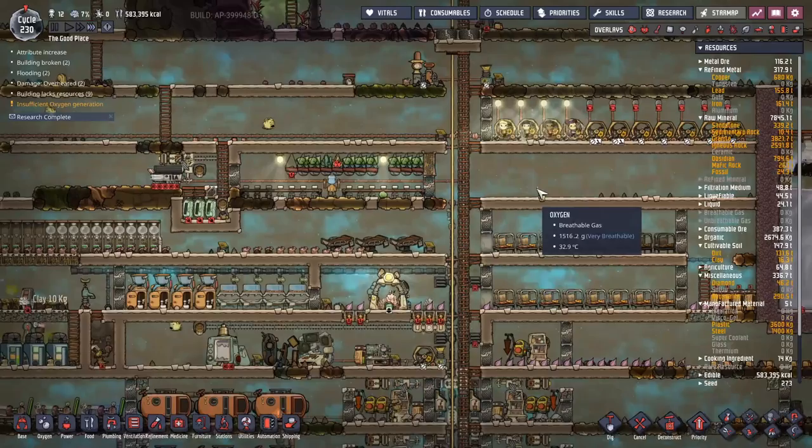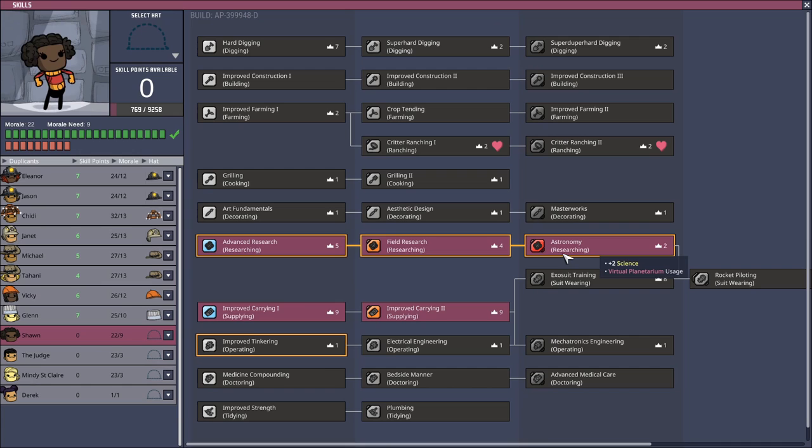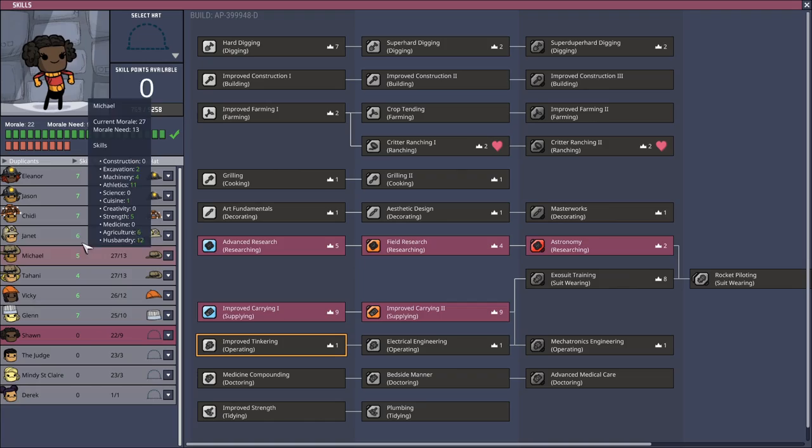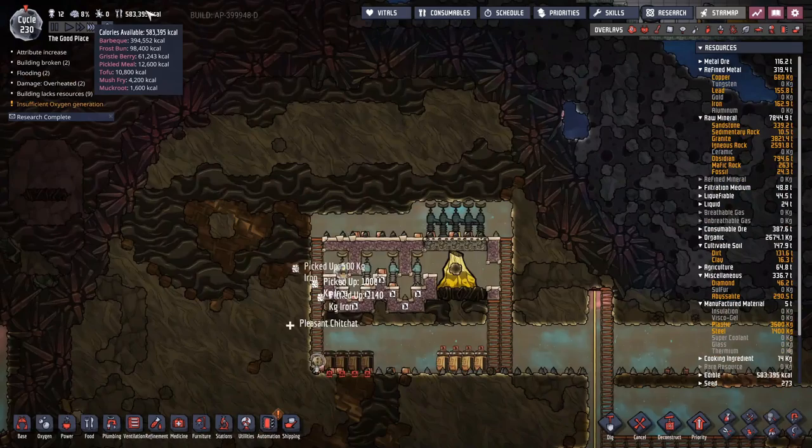Sean actually has five points, so I could immediately dump him into critter ranching level one and get extra training, but I'm going to get them up to six. I want everyone's athletics to be quite high before I let them out — right now they're only at 10. I could probably let them out right now but I'm going to let them go a little further. We've got the resources, the food, the water, the oxygen.